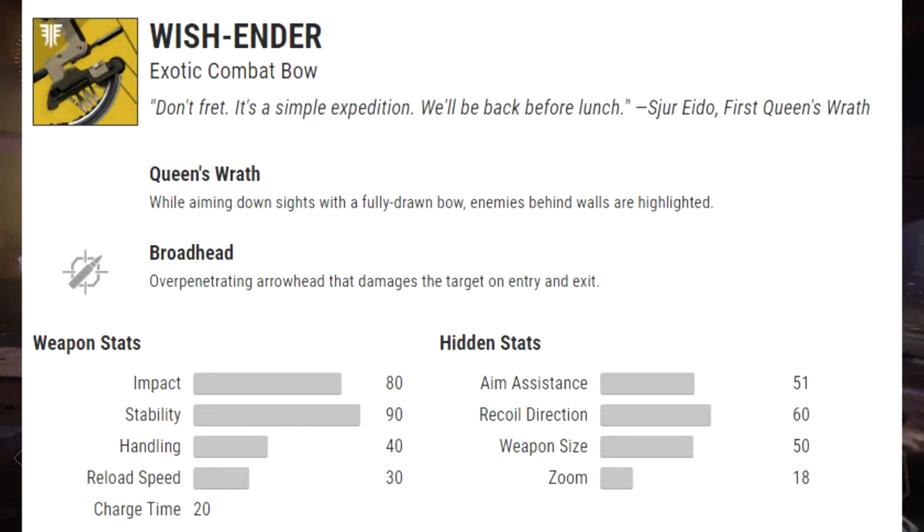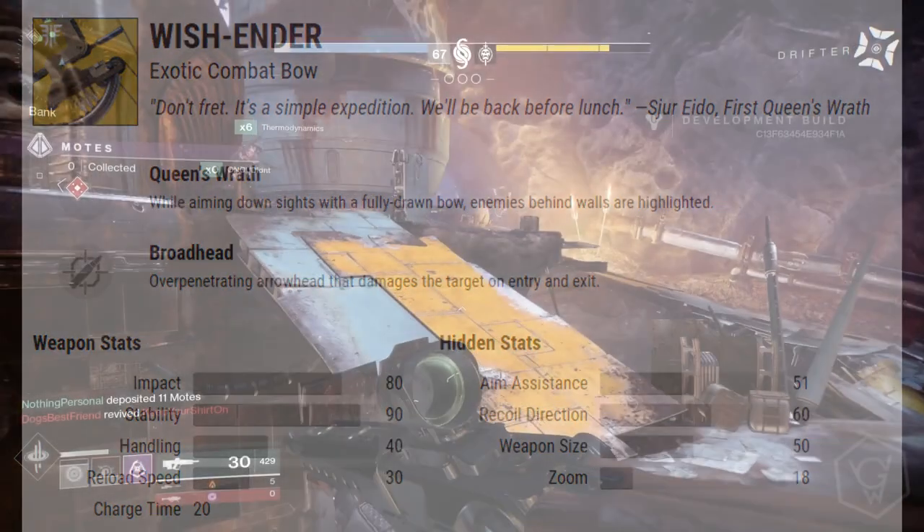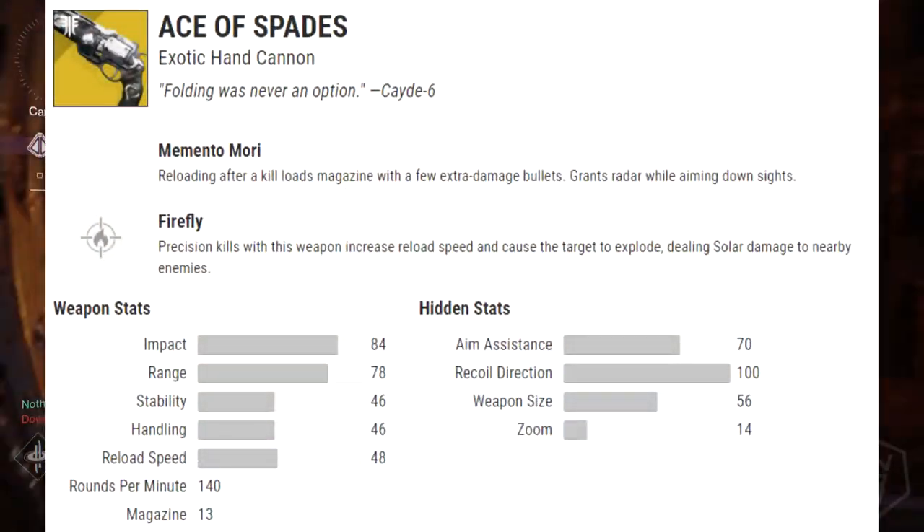Next we've got the Wish-Ender, an exotic combat bow. The exotic perk is called Queen's Wrath: while aiming down sights with a fully drawn bow, enemies behind walls are highlighted. We saw this in one of the trailers and it looked pretty nuts — having a wall hack is going to be insane. I'm definitely going to have to try to get that and show you guys some gameplay.